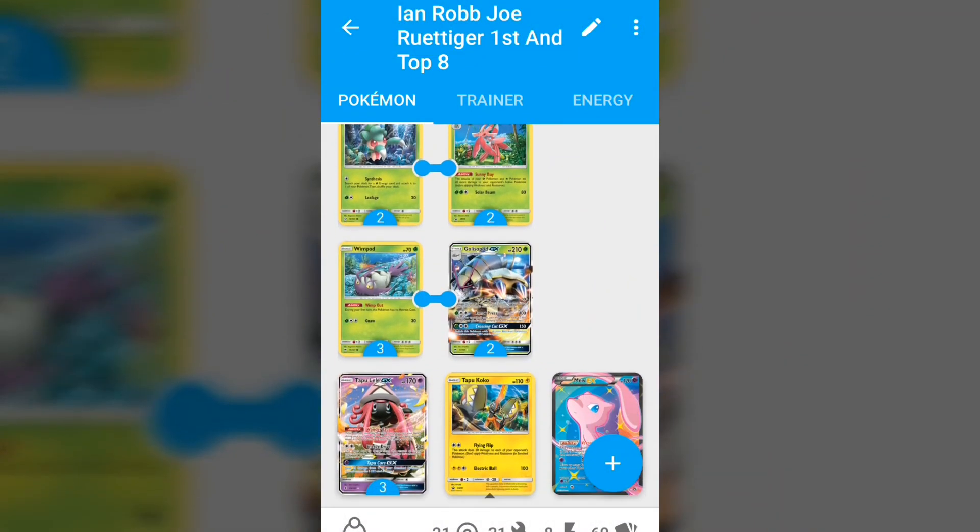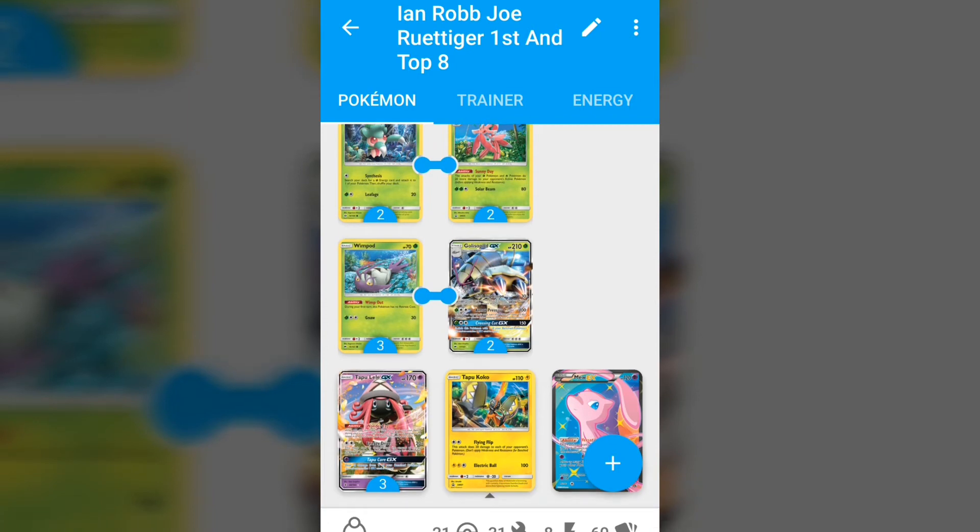That's why the Lurantis promo is actually a really strong tech in this deck, so he's playing two of them. For the rest of the Pokémon: three Tapu Lele, one Tapu Koko for the free retreat, and one Mew-EX — because we all know how good Mew-EX is against Buzzwole. It charges up the energies and you knock it down for one energy, mimicking either a First Impression or a Riotous Beating.